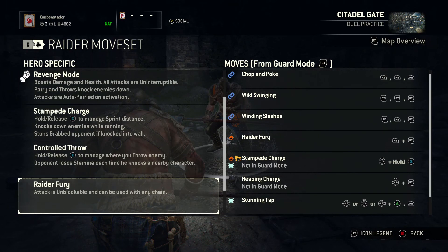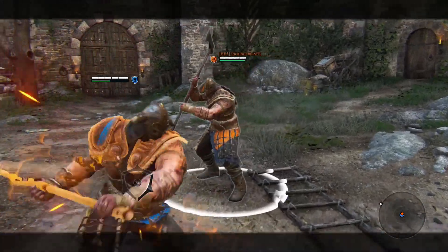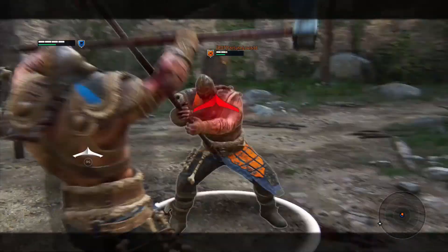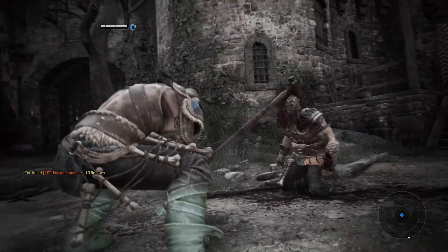Raider's Fury — this attack is unblockable and can be used in any chain. In my opinion, the Raider has the best area clear in the game. Not only does it use less stamina than any other character's area clear, but it's unblockable and can be used in any combo — chop and poke, wild swinging, winding slashes. It has a massive arc and is very hard to get around. It doesn't do a lot of damage on its own, but there is a way to make it do massive, unforgivable amounts of damage, which I'll get into shortly.